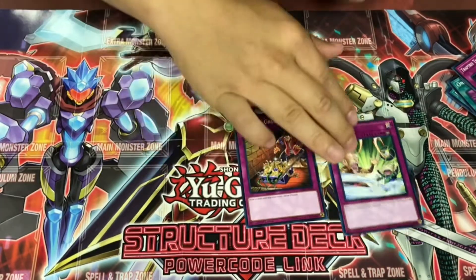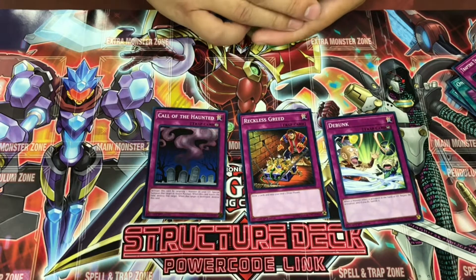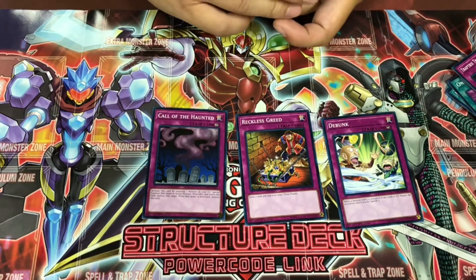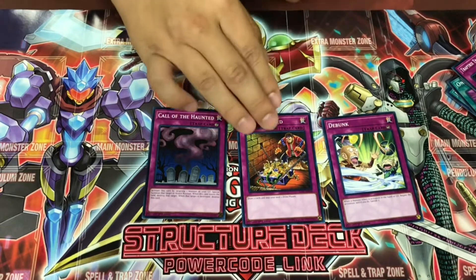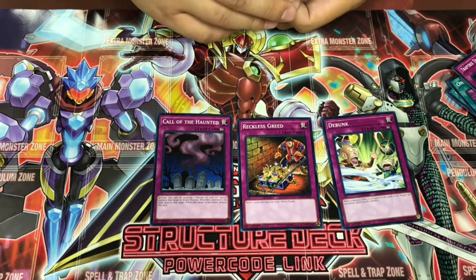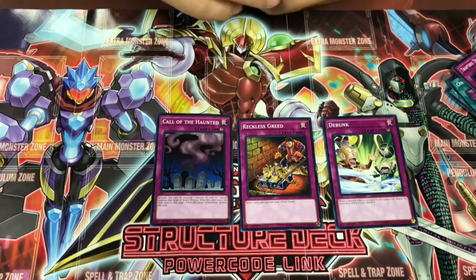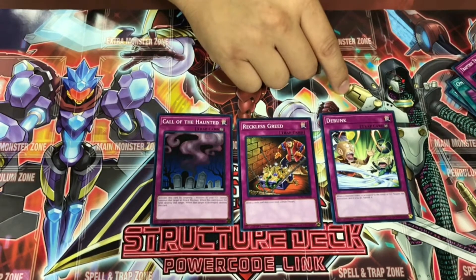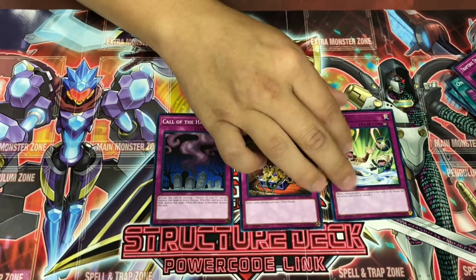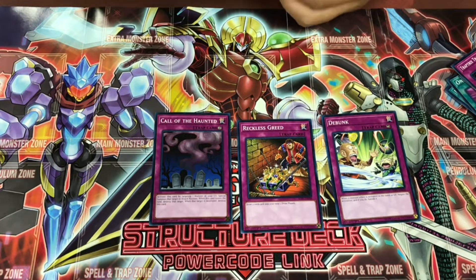We got Debunk, Reckless Greed, and Call of the Haunted. Reckless Greed is a good trap card — you draw two, but you'll have to skip your next two draw phases. It's a good budget card for draw power and in some trap card decks it's very great. Call of the Haunted is a nostalgia card — when you activate it, you bring back a monster from the graveyard back to the field. Debunk: when a monster effect activates in the hand or graveyard, you can negate it and banish it. This is a very good card overall — it helps you break boards and win games.